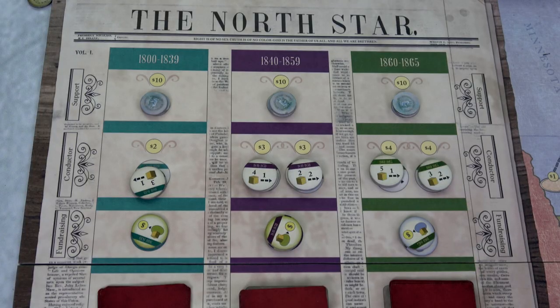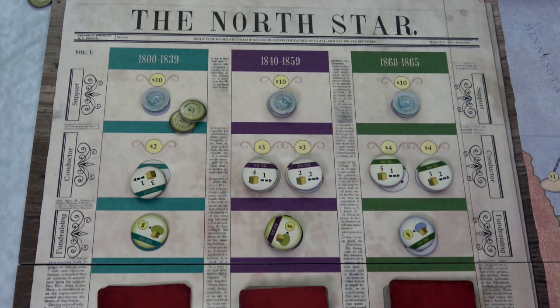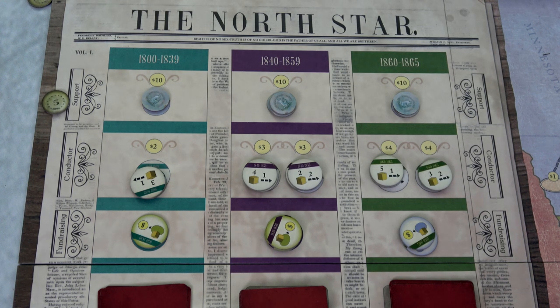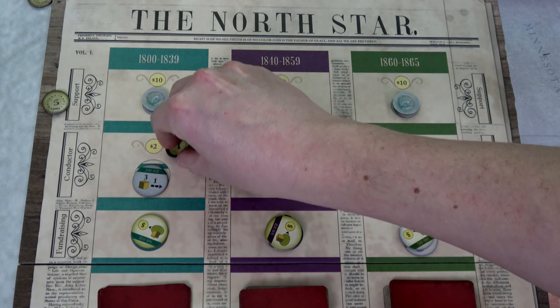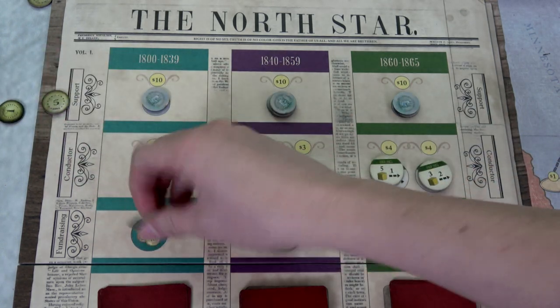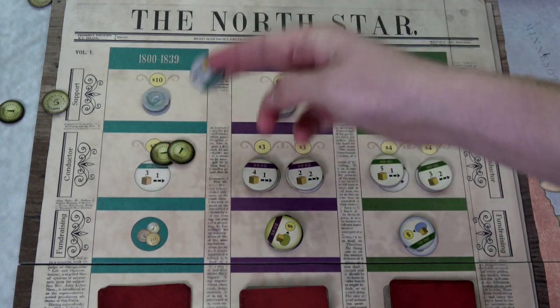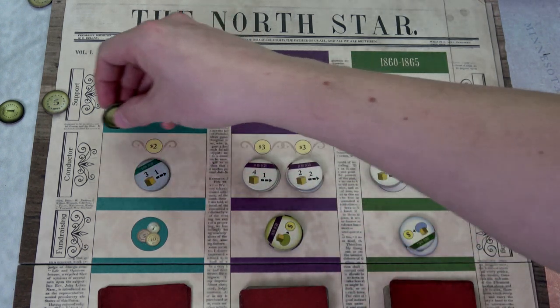Starting with the preacher, he'll purchase the first support token for ten bucks — it doesn't do anything for him other than help us win. We're garnishing support. He then spends two bucks to buy another conductor token. Our conductor grabs a fundraiser token and spends two bucks to get the gray conductor token. Remember, when she uses this gray token it comes back to the board so we can repurchase and use it again and again — it's the only one that works that way.